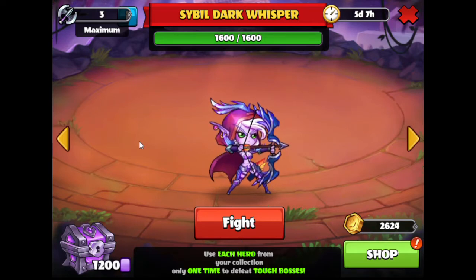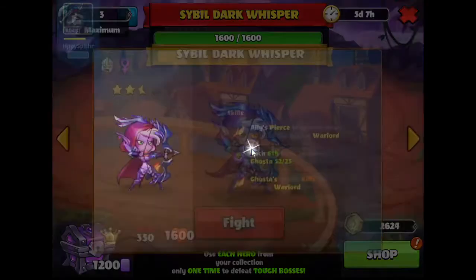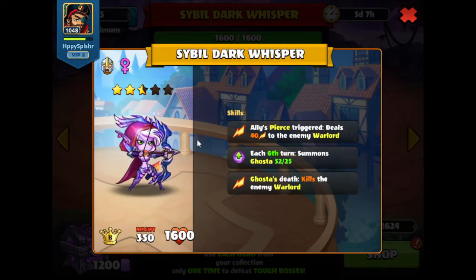We are currently on the boss Sybil Dark Whisper. Let's take a look at her skills. So whenever an ally pierce triggers, it will deal damage to the enemy warlord. Every sixth turn, we'll summon a ghosta. And on the ghosta's death, it will kill the enemy warlord. So it looks like they're going to have heroes with pierce, and we're going to take extra damage to our warlord whenever pierce happens.